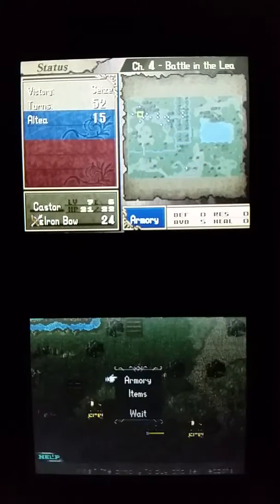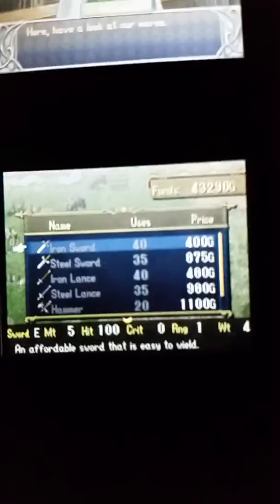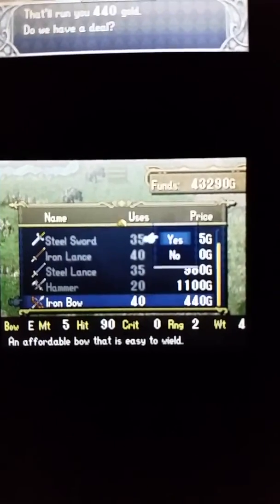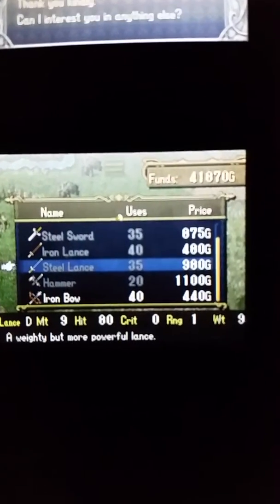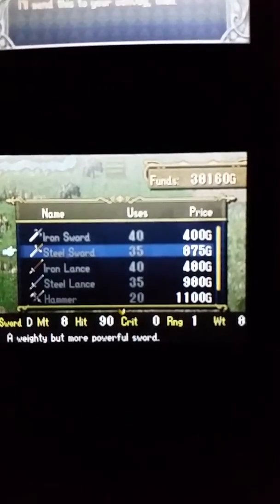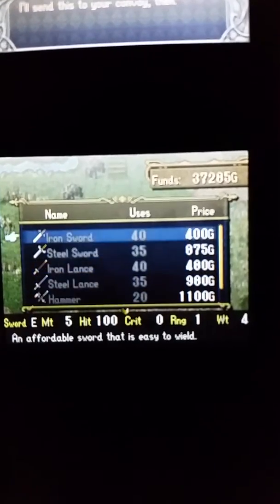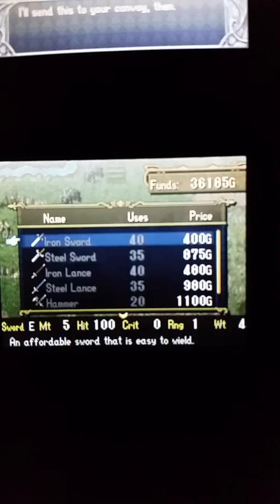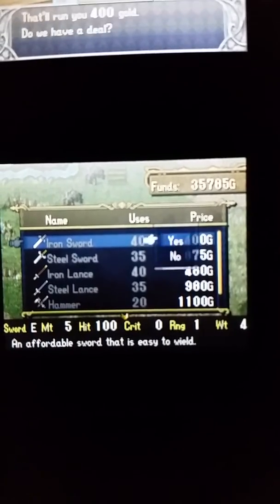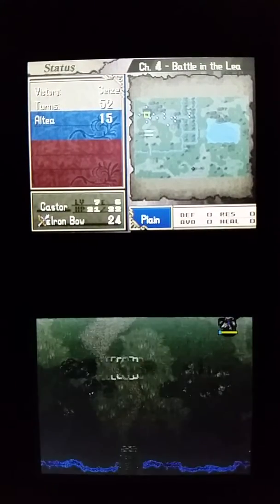I'll proceed to the next chapter, but I'm going to do a little shopping with Caster first. Let's see — iron sword. I thought they were selling iron bows. Anything else is sent to the convoy, and I'm going to end this chapter.